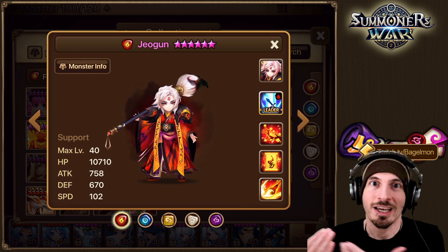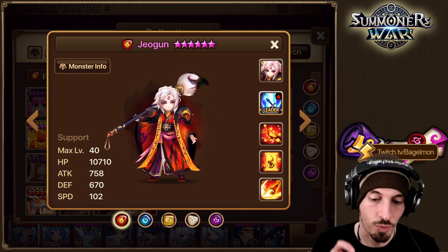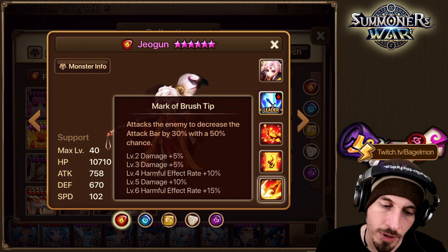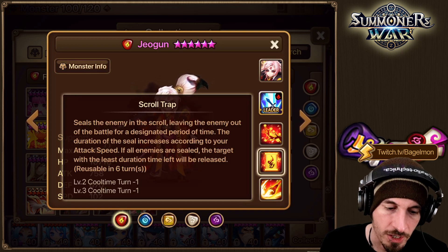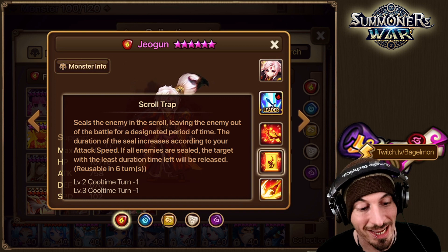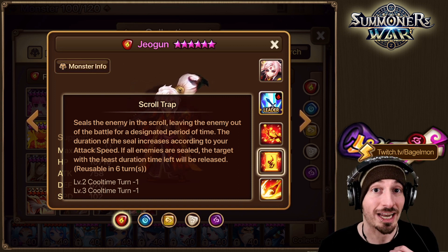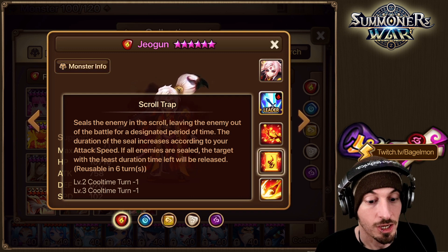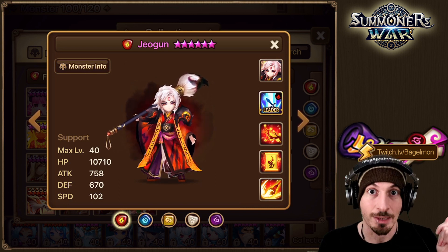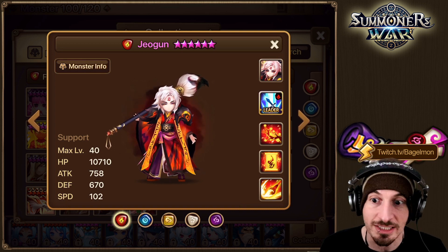Let's see what he does as a recap — he's the one that traps. He's got an AoE strip, attack power buff, and he traps his enemies in his scroll. That's the most exciting thing I'm interested in. His first skill has decreased attack gauge — not a sleep or CC like a stun or freeze, but it's something. His second skill seals the enemy in the scroll, leaving them out of the battle for a designated period of time. Duration of the seal increases according to his attack speed.